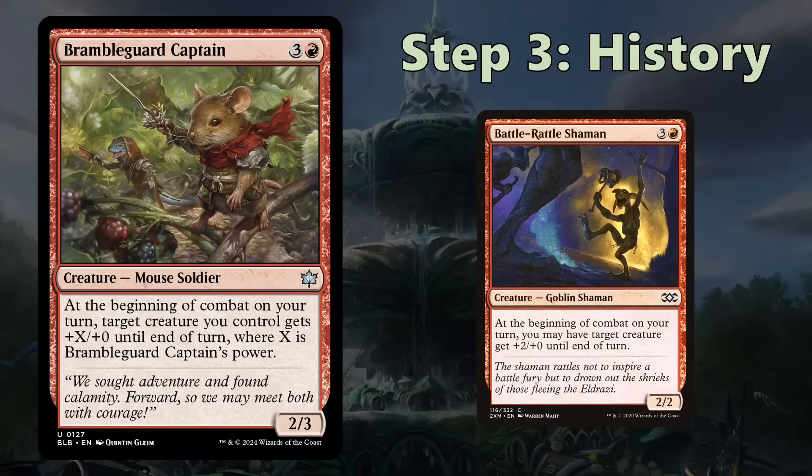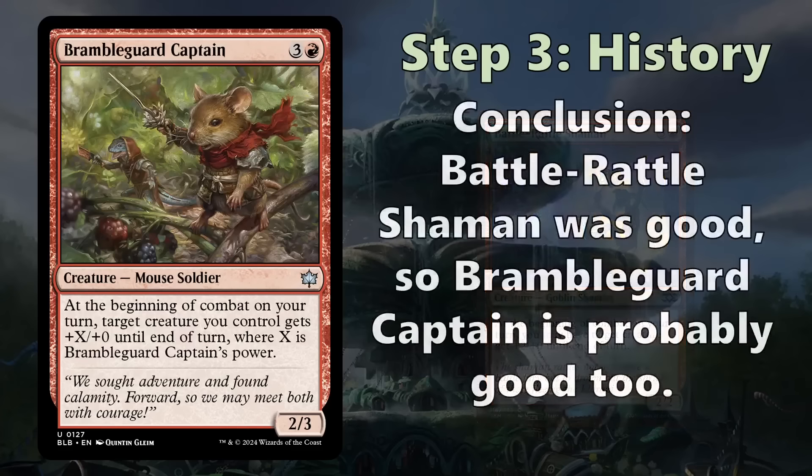Moving on to step three: history — an optional step you can use if you know Magic's history. Battle Rattle Shaman has a very similar effect: it's four mana, similar stat lines (2/2 is slightly worse than 2/3), and it gives +2/+0. That's very similar to what Bramble Guard Captain does. Battle Rattle Shaman was historically a very good card, so we can already conclude that Bramble Guard Captain is probably good too. This lets you get a quick baseline without going through the full evaluation.